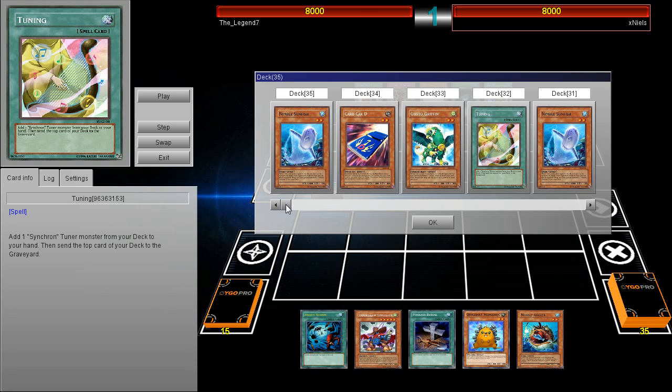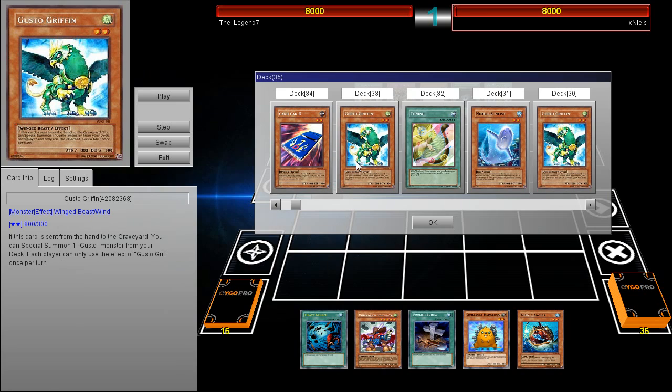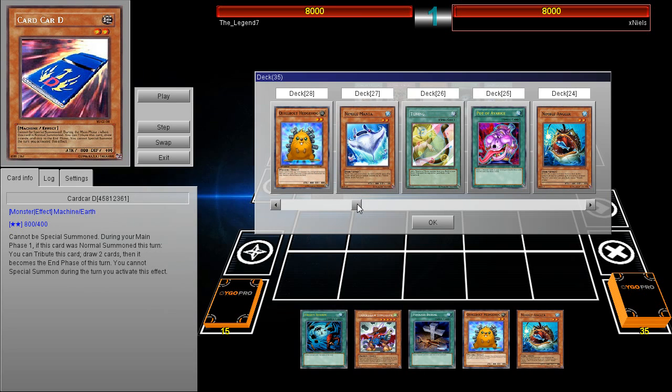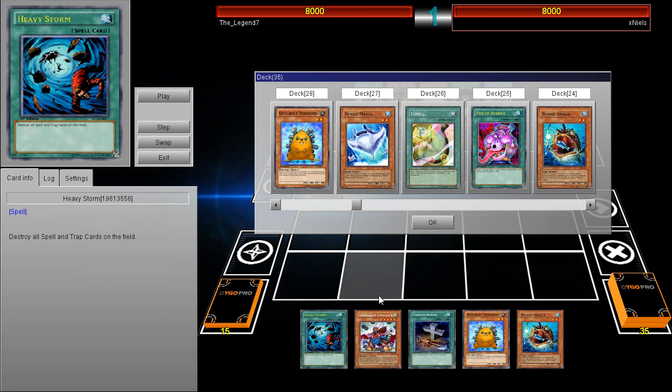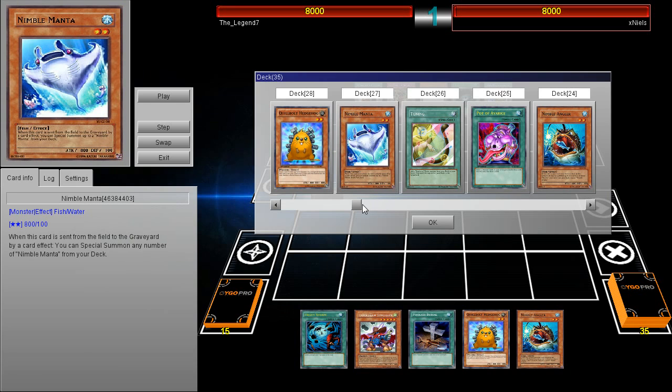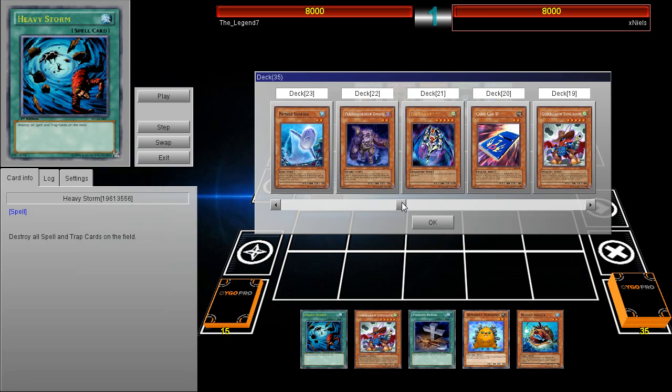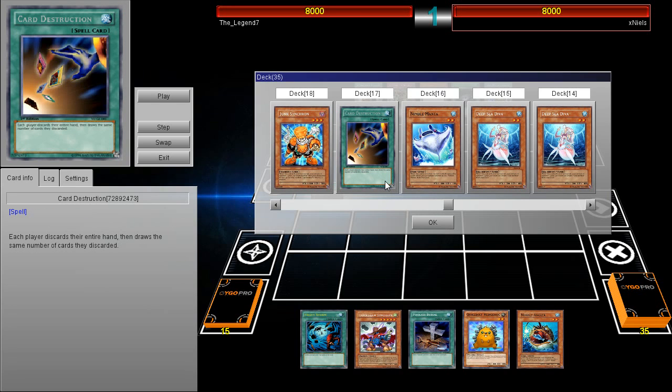He basically plays a bunch of level two monsters. The Gusto engine is basically used there to kind of recycle what's going on — a lot of stuff, once it's destroyed by battle, lets you special summon another monster. So he has this engine of keep on recycling monsters, so you can't really OTK him too quickly. That's basically his protection in the deck. Cards that are banned in the TCG: Heavy Storm, Pot of Avarice is still banned, and Heavy Storm will probably come back eventually. He also has Card Destruction, which is a fantastic card to dump all the Nimble cards.